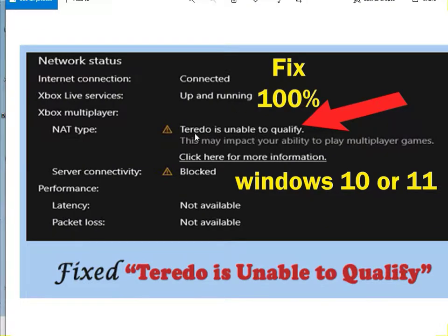Hi guys, welcome again. Territo is unable to qualify, so this is an issue. So how to solve this problem?